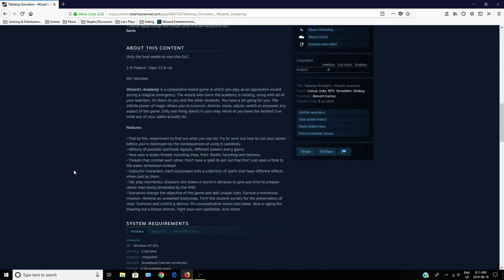Witchless Academy is a cooperative board game in which you play as an apprentice wizard during a magical emergency. The wizard who owns the academy is missing, along with all your teachers. It's down to you and other students to fix up the magical emergency. You have a lot going for you — the infant power magic allows you to summon, dismiss, move, adjust, switch, or empower any aspect of the game. Only one thing stands in your way: none of you have a famous clue what any of your spells actually do.